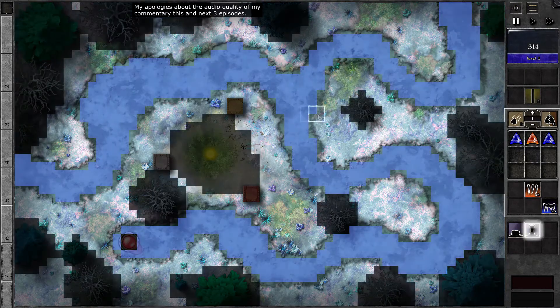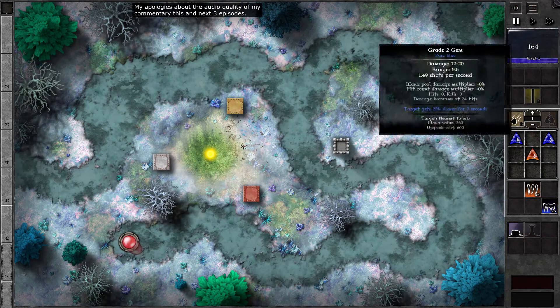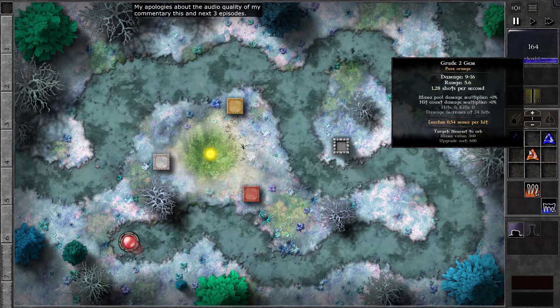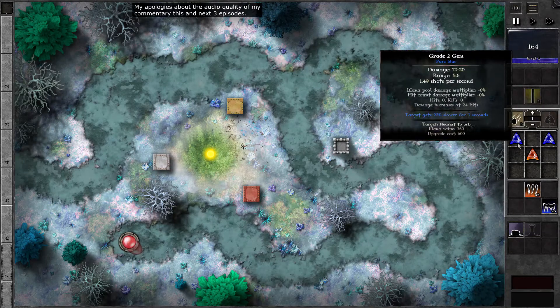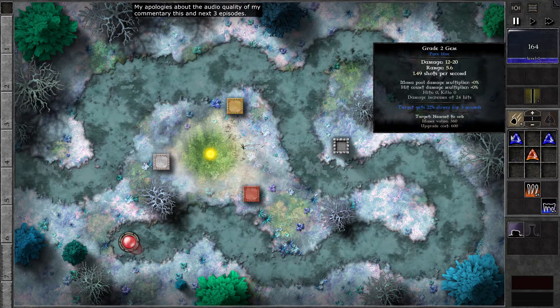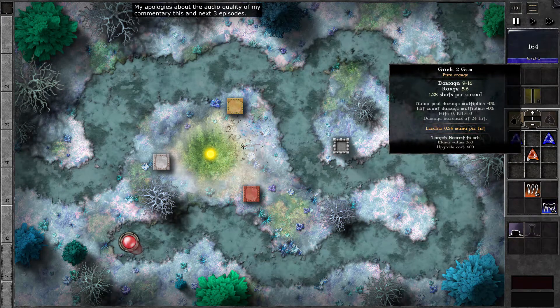Let's place at least a tower first here. We usually want to place towers along these edges so that it helps deal with all of these monsters. This gem is 9 to 16, this is 12 to 20 at level 2. You can see that the blue gem does more damage than the orange gem. Of course the attributes are of a higher number because it's a level 2 gem, but you can still see the difference. The range is the same, but this also fires way faster at 1.49 compared to 1.28.